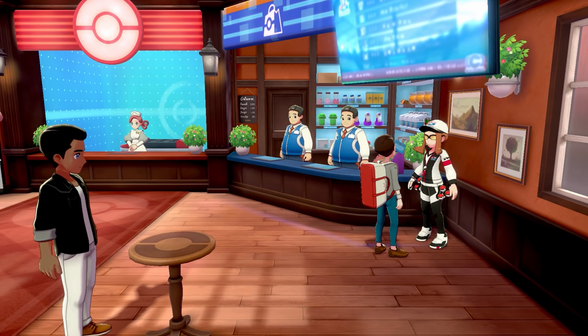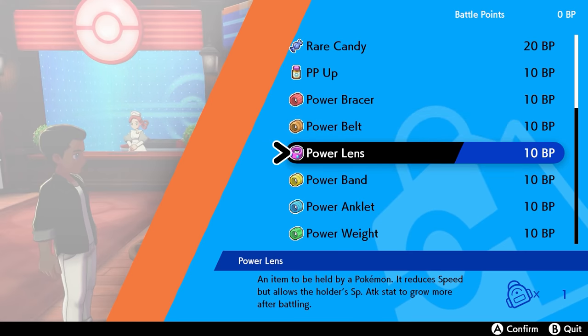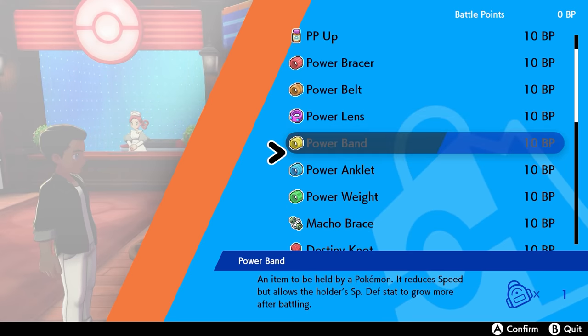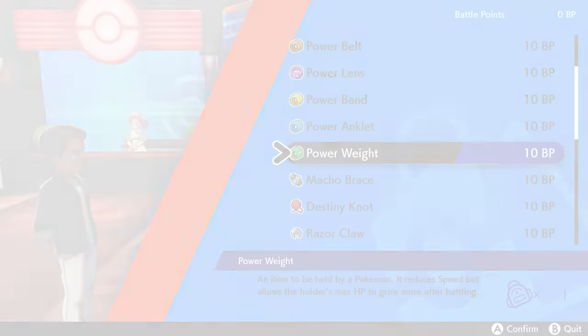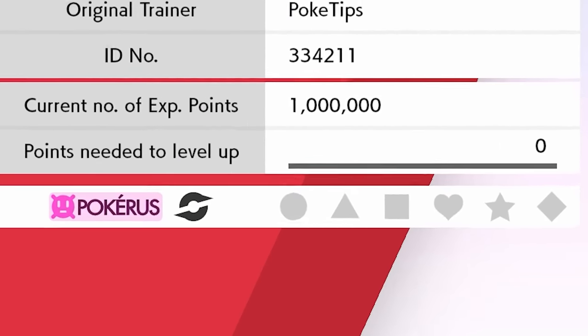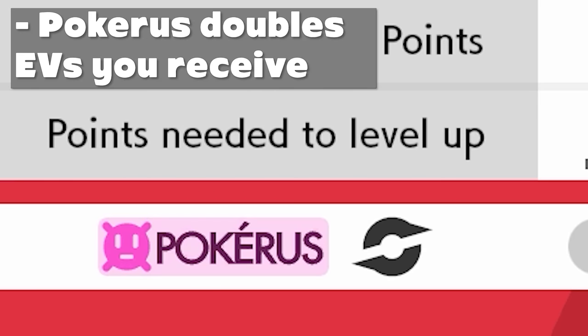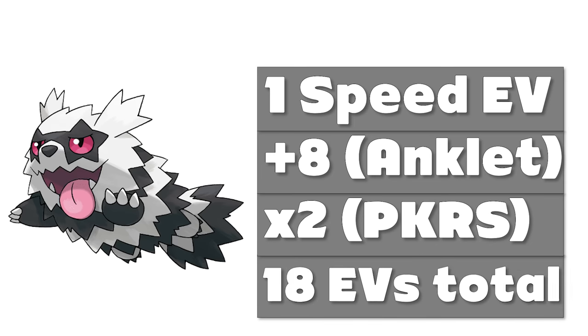You can purchase all six power items from the battle point lady in Hammerlocke. Keep in mind that only the Pokémon holding the item gets the benefit, so if you want to EV train more than one Pokémon at a time, they'll all need the correct power item. The other way to increase EVs is by having your Pokémon infected with the Pokérus virus. Pokérus is amazing for EV training — it doubles the amount of EVs your Pokémon gets. So that Pokémon holding the Power Anklet that knocked out a Zigzagoon would get 18 speed EVs instead of nine, saving you so much time.